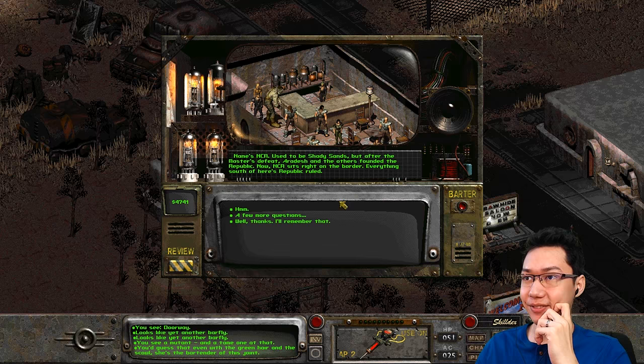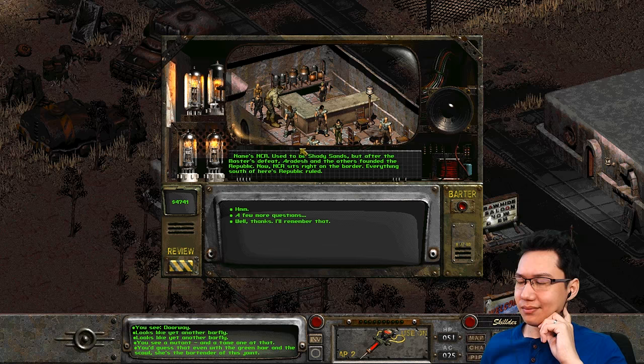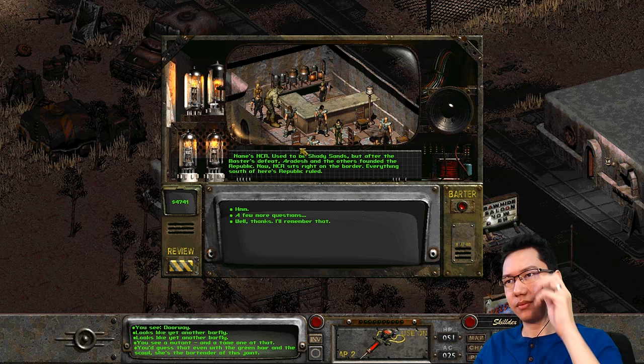Wait — this is Shady Sands. I think in Fallout 1 you travel southeast to get to Shady Sands, which means Vault 13 should be to the west of here, maybe slightly north. NCR sits right on the border — everything south of here is Republic ruled. Word of advice: keep your nose clean in town. Courts aren't too friendly on our type — citizens have more rights than you.